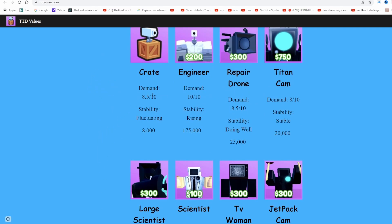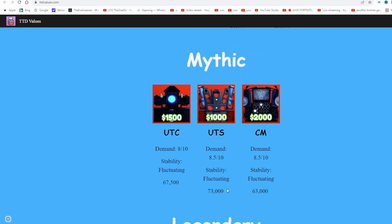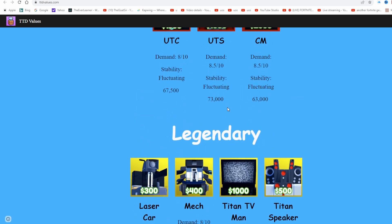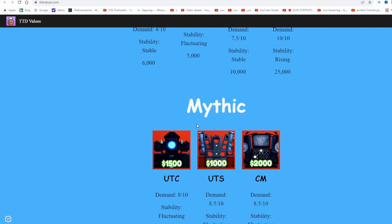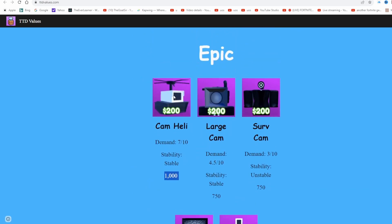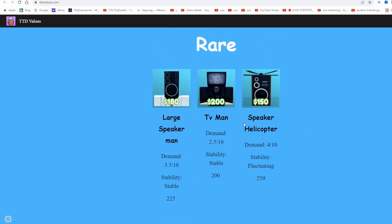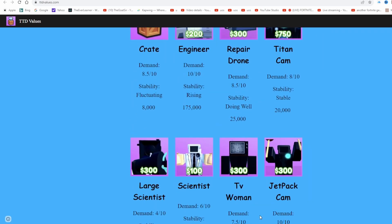The Engineer is 175,000 coins — of course the most expensive unit. Then UTS is 73,000 coins, which is the unit we're after. It's actually the rarest mythical according to this value list. This list won't be 100% accurate but it gives really good guidelines. These people have spent quite a bit of time making it, so I'll link it down below. We're going to use this to make sure we get some really good trades.